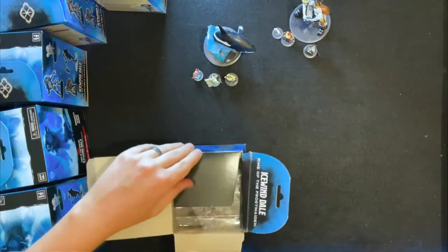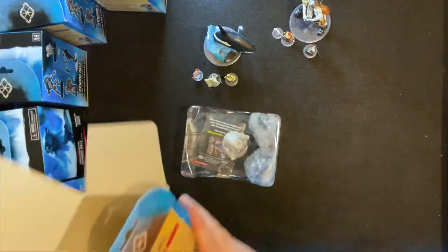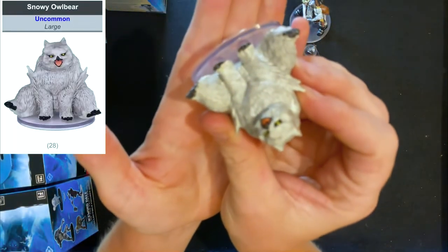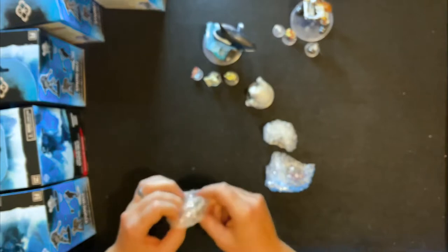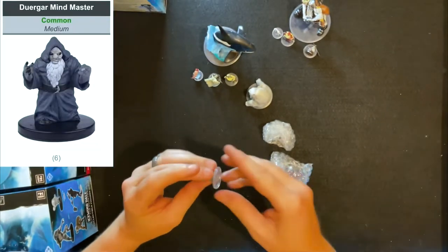I like the trappers and hunters because all of the NPCs and people you meet throughout Icewinddale all have the same sort of clothing on — it's hard to tell who is who as you're navigating your way around Ten Towns, so these make really great stand-in NPCs for many other things. Box three — we have the snowy owlbear as our lodge. Awesome addition to 5e, cute as hails! We also have another durgar — the durgar mind master by the look of things.